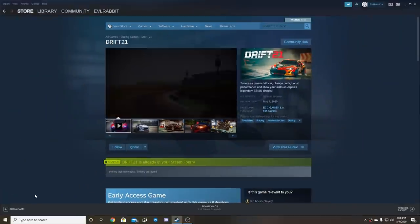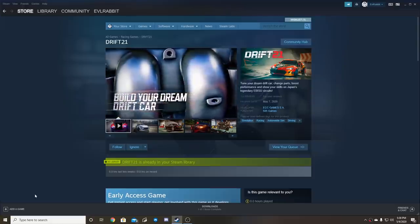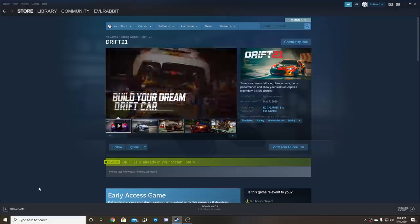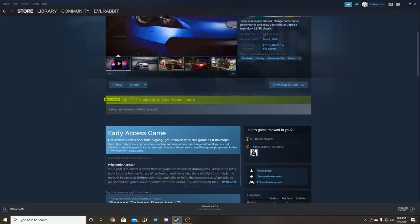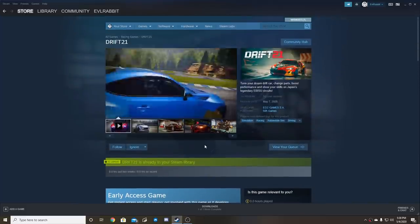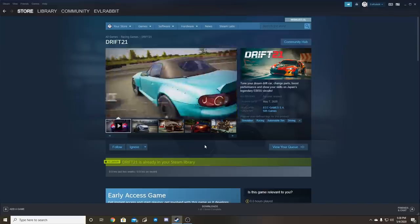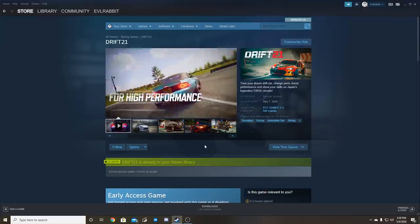What's up everybody, I'm EvilRabbit. We're here for a little early access — earlier access — Drift 21 here on Steam. Somehow a beta code ended up in my email, so today we're gonna take a look at it. Looks like the planned release date is May 7th, but we have it in our library for a little early access here for you today. Drift 21 from ECC Games and 505 Games.